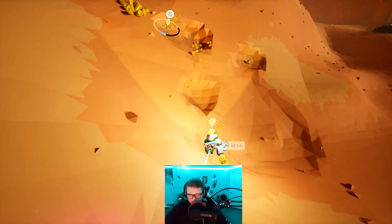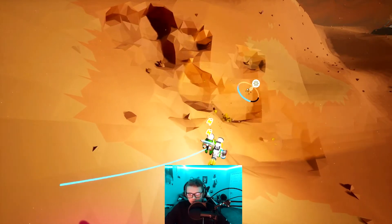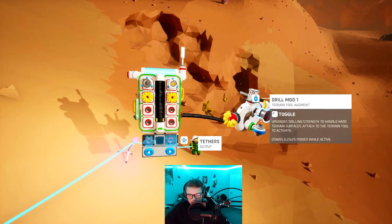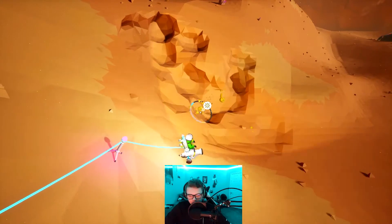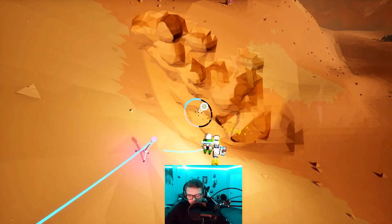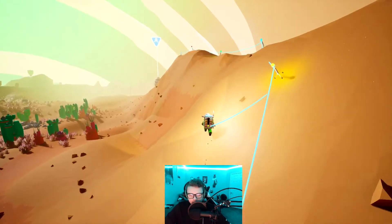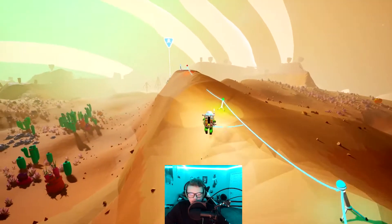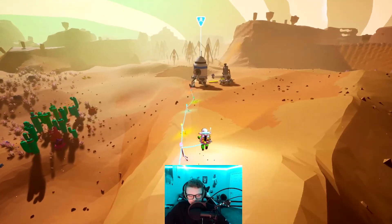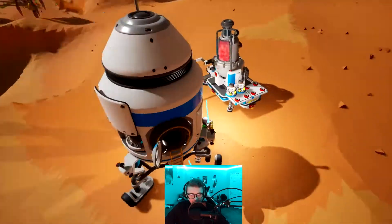Really, getting the sulfur is the most important thing, because I don't think there's much else on this planet that I need. I don't normally come to this planet because I don't normally need explosive powder that soon. We need one more resin. This terrain isn't rocky like on Glacio, so we don't actually need any mods. Obviously it's nice to have the boost mod to drill faster, but we're fine without it — it just makes it take more time. You can see the atmospheric condenser is going really, really slow.